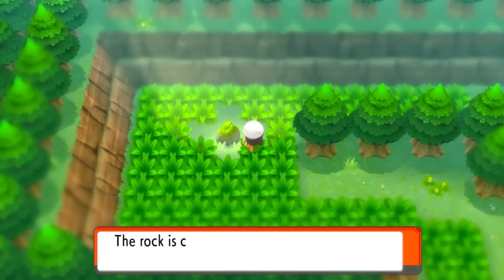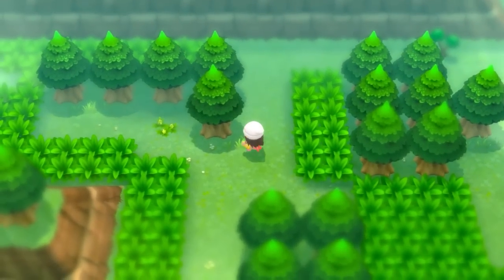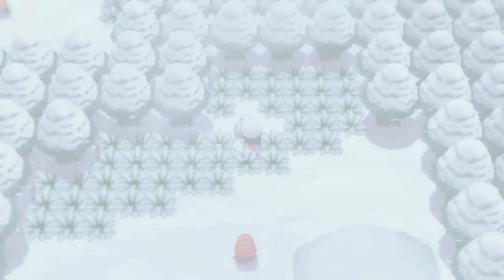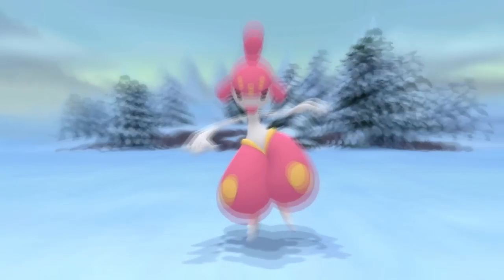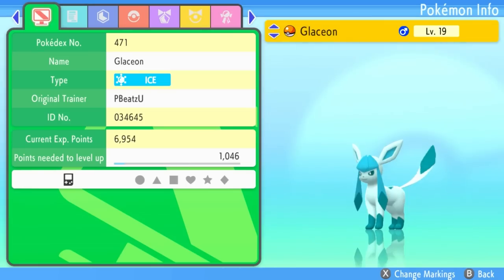I went to the Mossy Stone in Eterna Forest and battled a Pokémon — my Eevee just evolved into Leafeon. I know you can just use a Leaf Stone now, but I wanted that rock to serve a purpose. Because I did that, I also went to the Ice Rock near Snowpoint City, battled some Pokémon there, and the other Eevee evolved into Glaceon. Now I have all three Eevees done with their Game Boy marks.